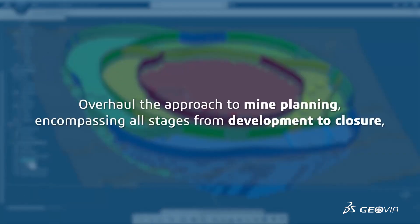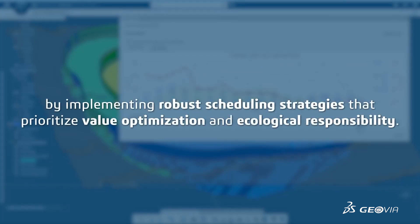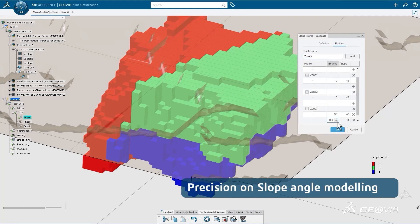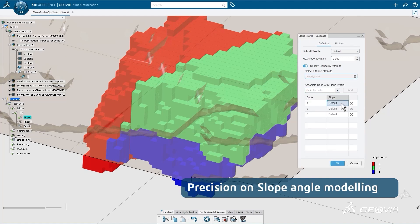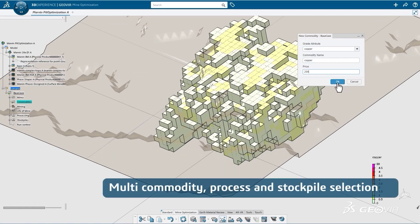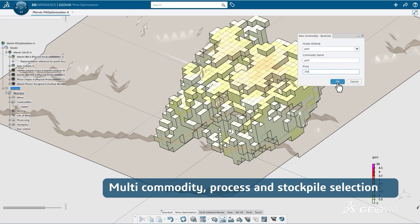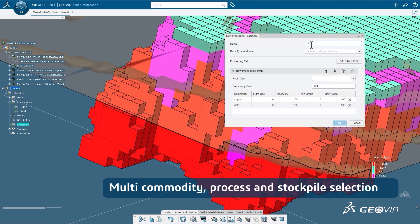The role enables mine planning engineers to formulate comprehensive plans that consider a myriad of economic and technical factors. Evaluate them from development to closure and deliver plans that prioritise economic value and ecological responsibility. The essence of this role is its ability to generate robust strategic plans by examining critical parameters in different scenarios. These plans are optimised, reliable and adaptable to varying conditions.